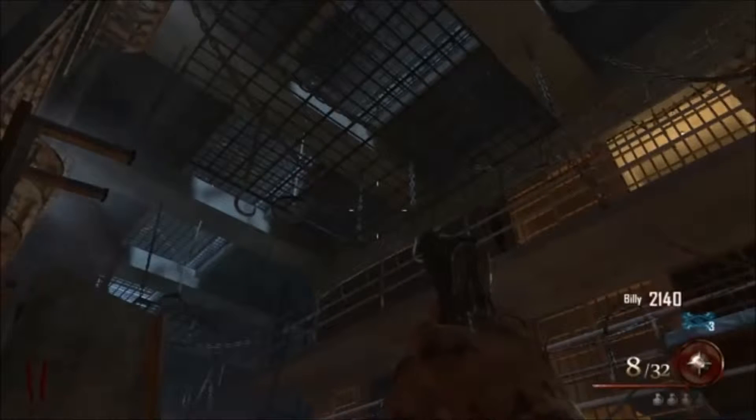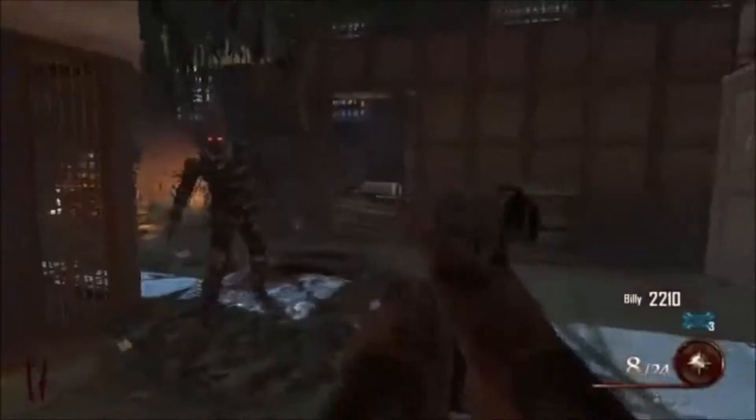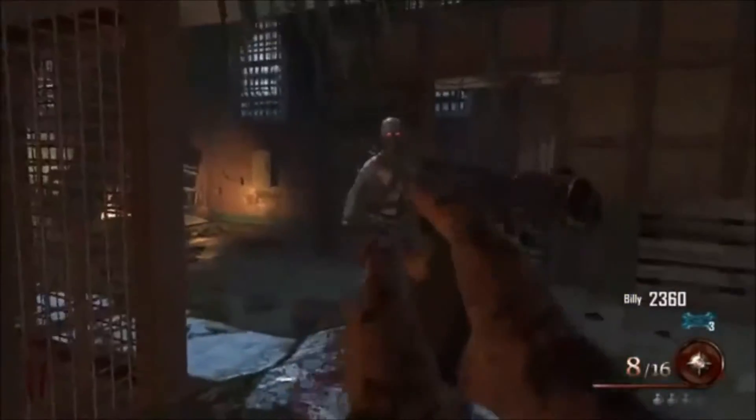It's just come out the other day. So what you need to do is, at start — I'm doing this on solo — it spawns next to the gun box. You can find the gun box and the shining light, whatever you want to call it. So make sure you've got enough points to open the door.